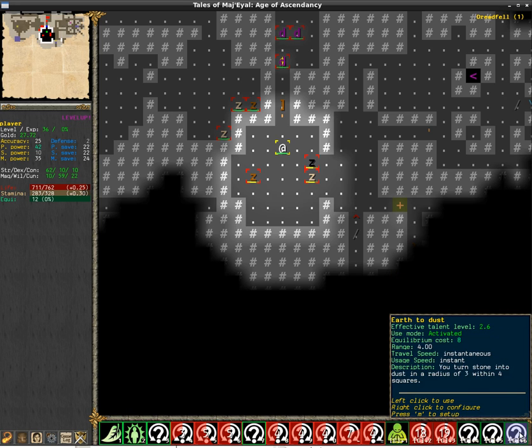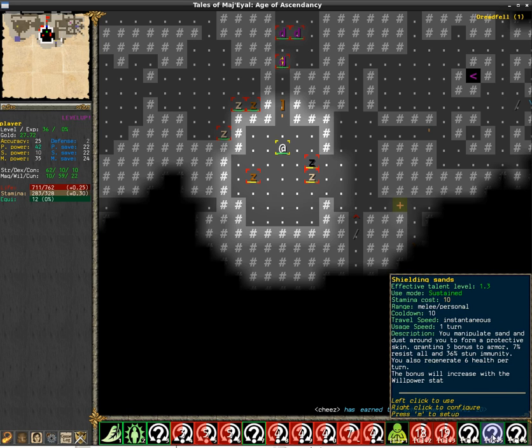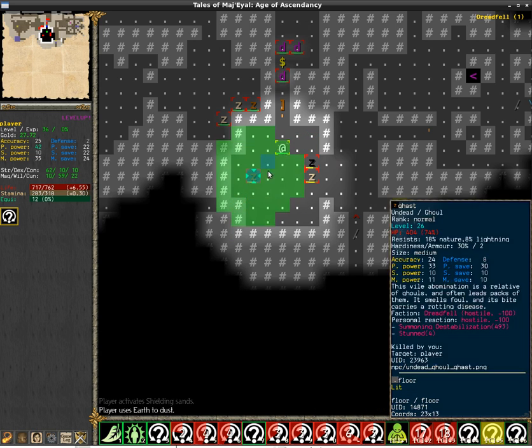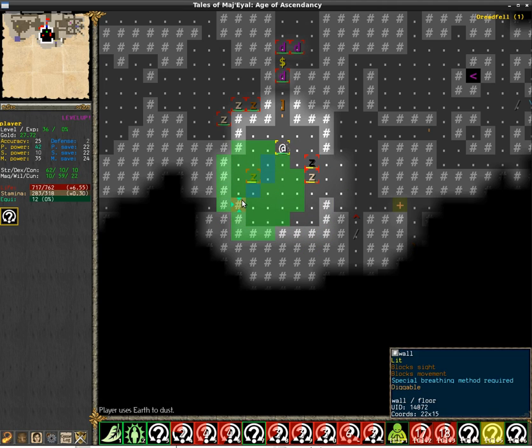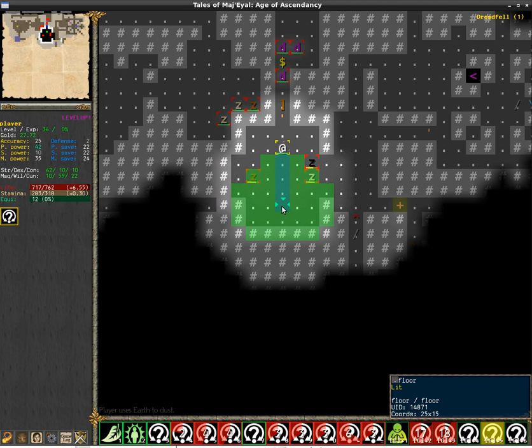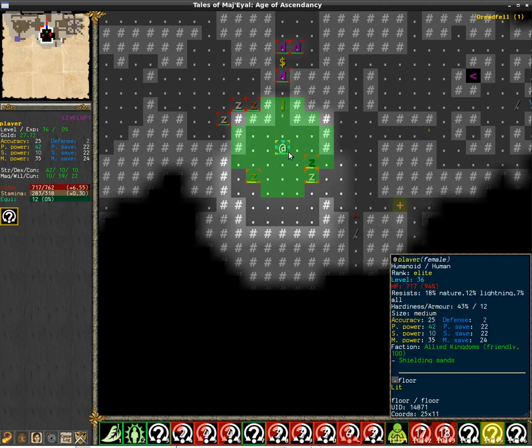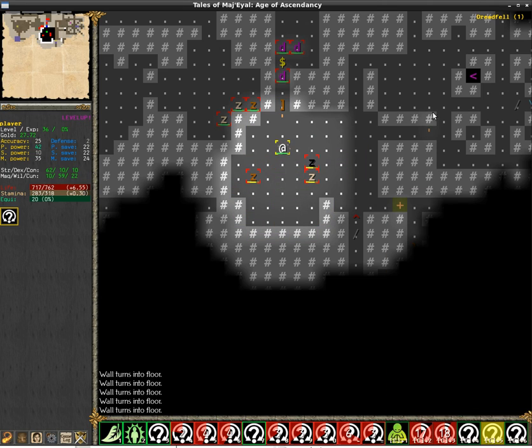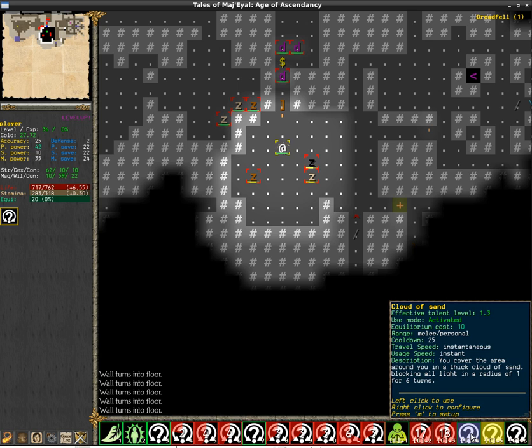Then there is Shielding Sand — it's not ready yet, but right now it's a simple sustain that provides certain benefits. Then Earth to Dust is a digging skill, but it's also not really working as it should — right now it's just not functional, but it's intended to allow you to dig.